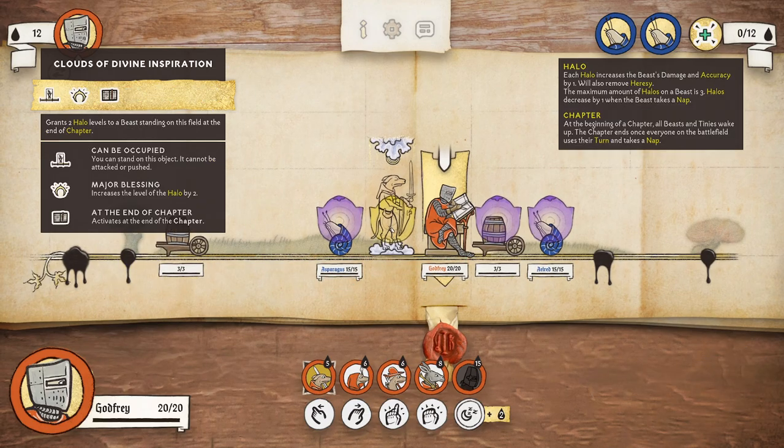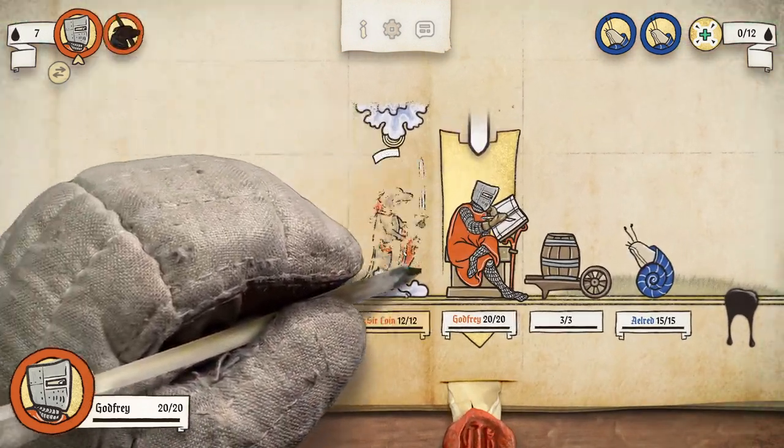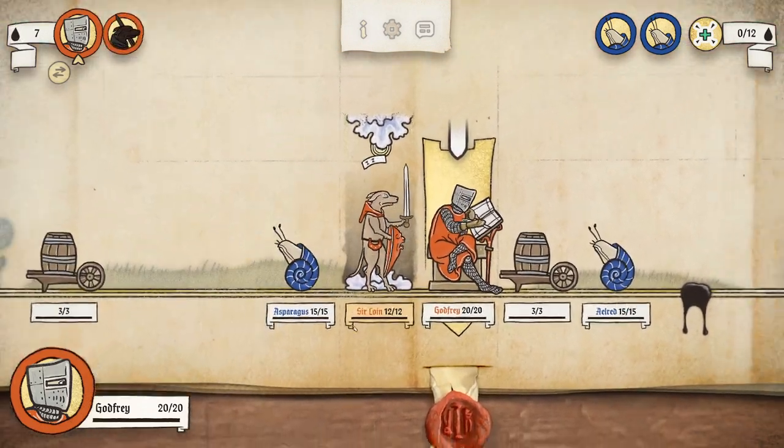The cheapest unit we're going to drop right here — dog with a sword — Sirloin.